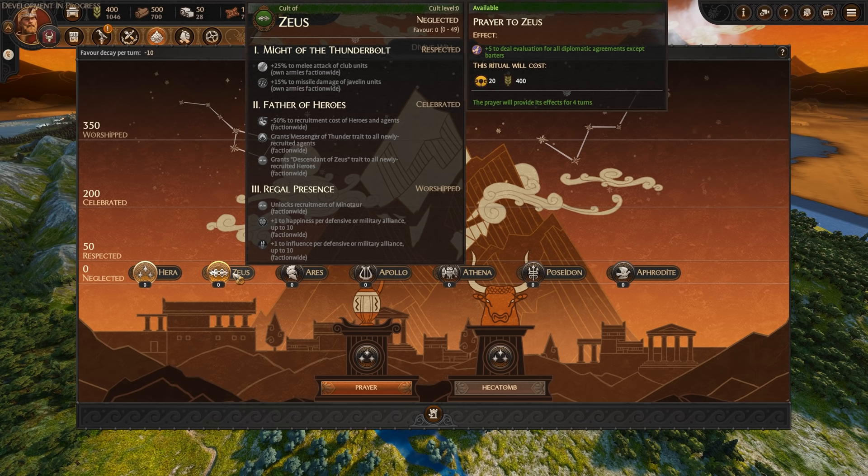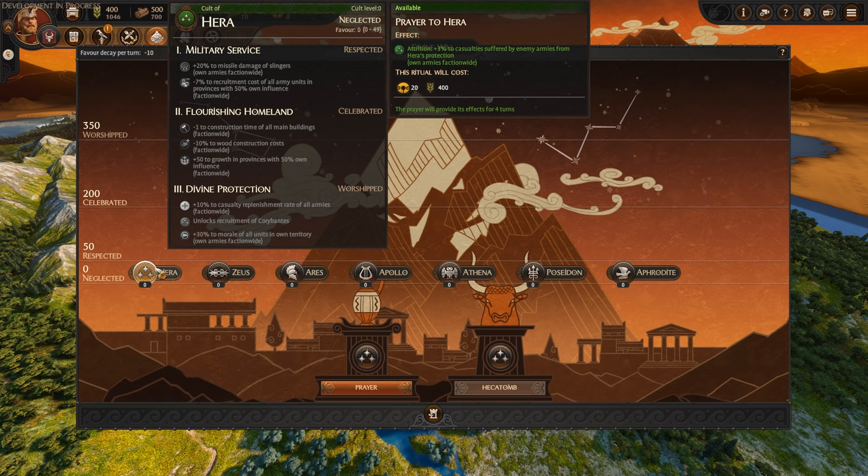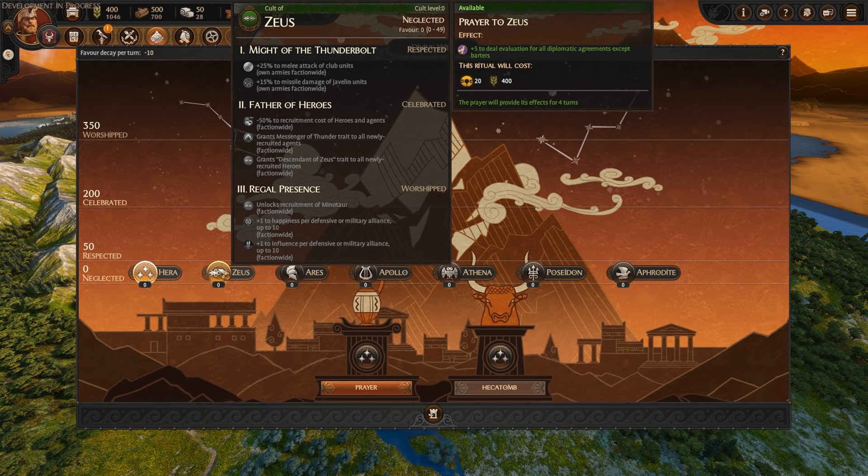At the Celebrated tier with 200 favor, there's recruitment cost reduction, Messenger of Thunder traits to all newly recruited agents faction wide, and Descendant of Zeus trait to all newly recruited heroes. At Worship tier three, Regal Presence unlocks the recruitment of the Minotaur — that's where you get your mythic units from. There's also faction-wide recruitment plus one to happiness per defensive or military alliance up to 10, which works quite well for Menelaus since you'll probably want a fair few defensive and military alliances set up. I'll hover over them all briefly so you can pause the video and read all their different effects at different stages.